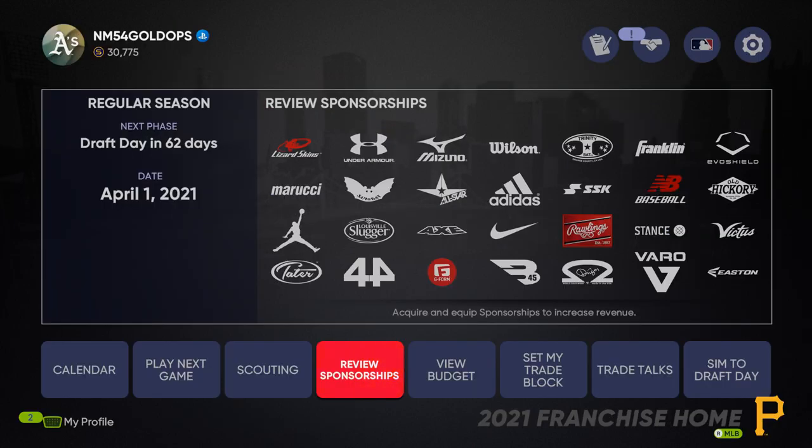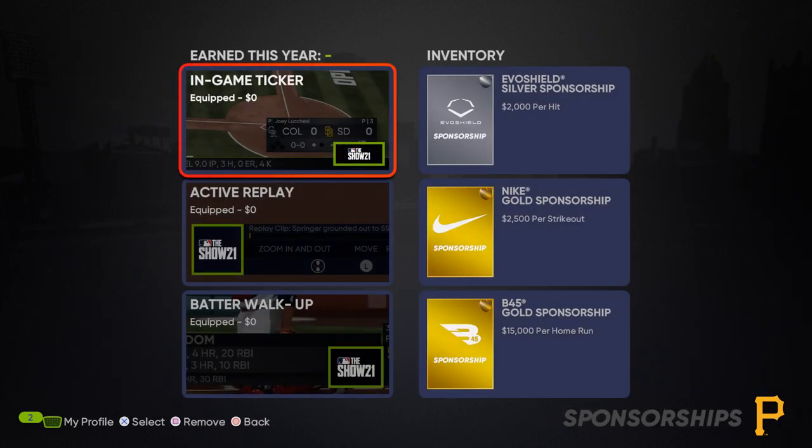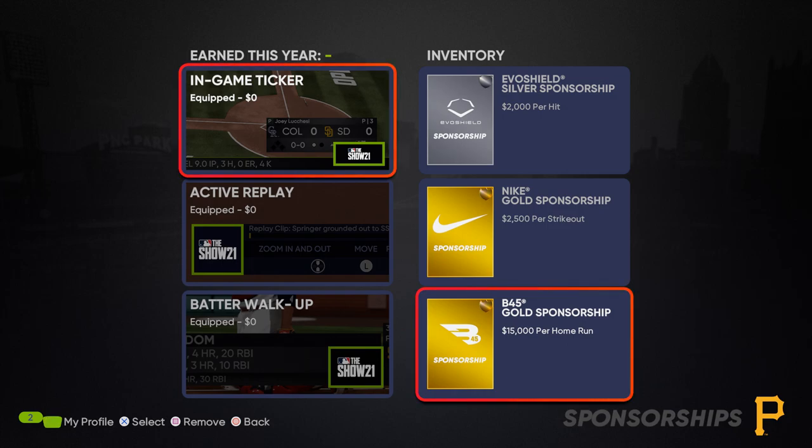Likewise, over here in Franchise Mode, if you want to boost your available budget, you can go grab yourself a few sponsorships. These are essentially going to help you boost your cash flow. Although we all know how important a team's budget is in Major League Baseball, teams that spend more are generally more likely to put themselves in a position to win. Sponsorships like this — an extra $2,000 per hit, $2,500 per strikeout, and they get even better as the rarity goes up — can be the difference between making yourself a dynasty and being a bottom feeder year after year. These are a hugely important factor if you want to try to get an early boost and some early financial momentum within Franchise Mode.